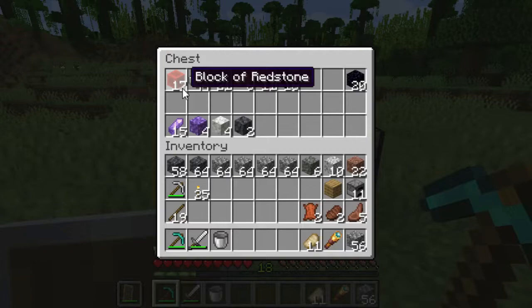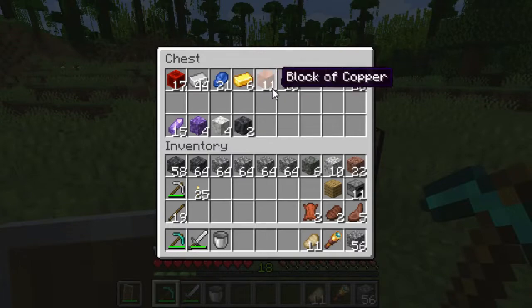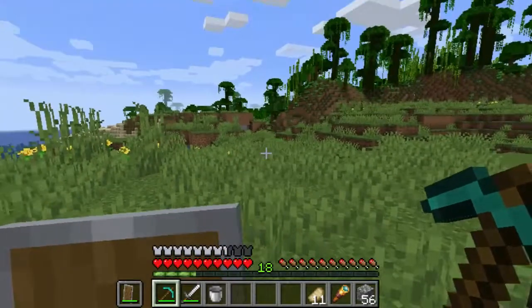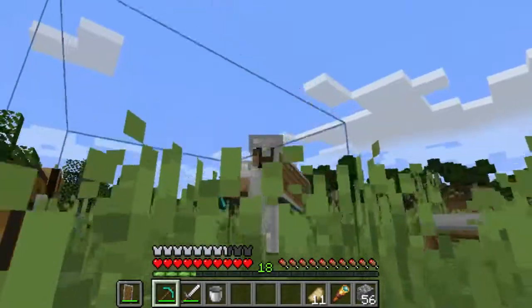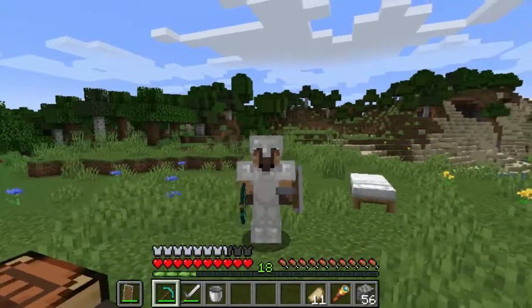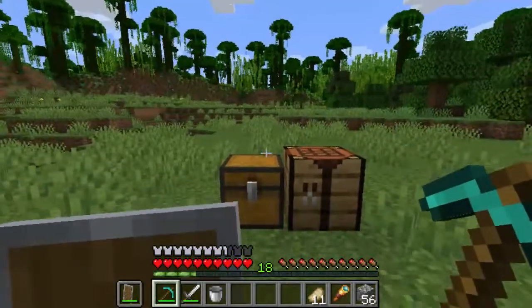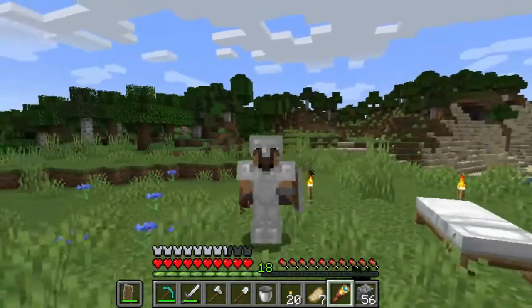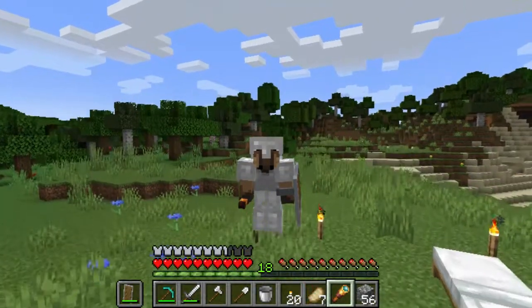At the end of my first mining session I ended up with full iron armor, a shield, a diamond pick, a bunch of redstone, a whole bunch of iron ingots, lapis lazuli, a gold ingot, a bunch of copper, and enough obsidian to make a nice portal for my base. I'm a little disappointed with only three diamonds but the main thing I wanted was the diamond pick to start collecting obsidian. Next I want to explore and find a good place for my base.